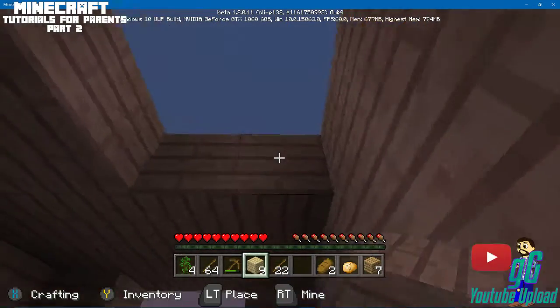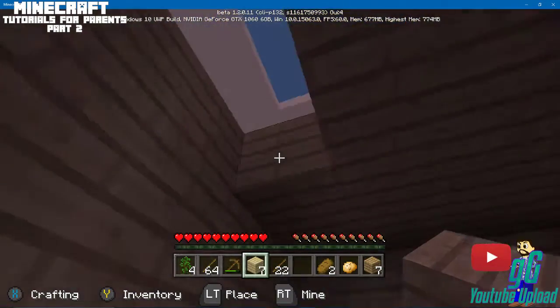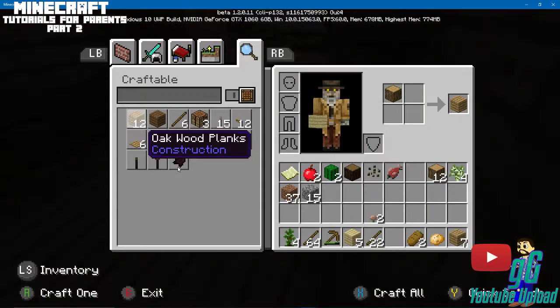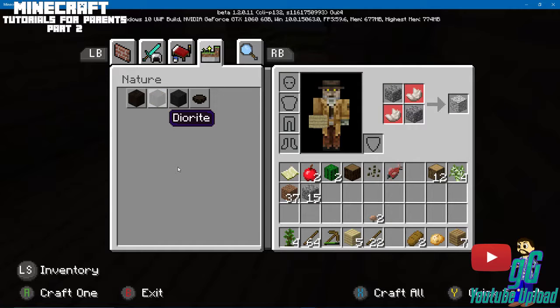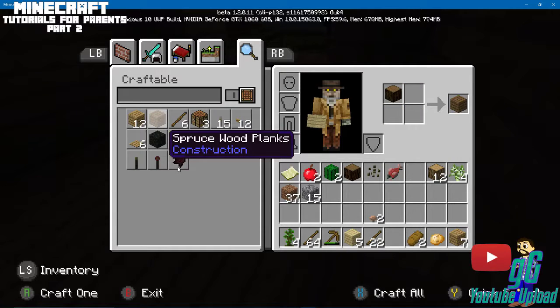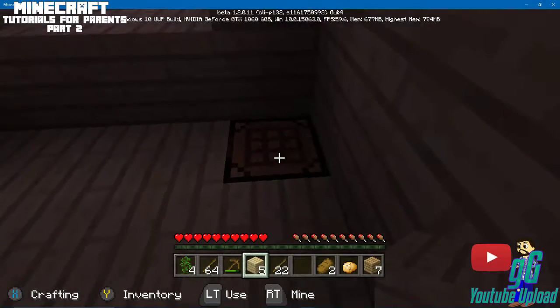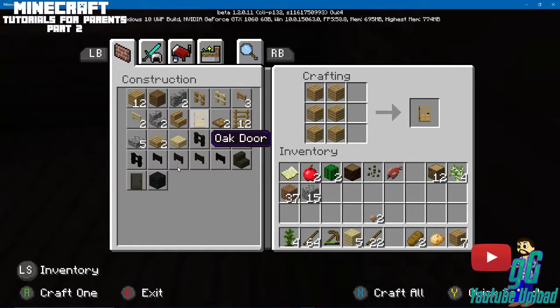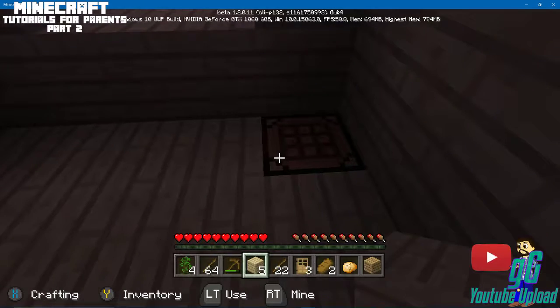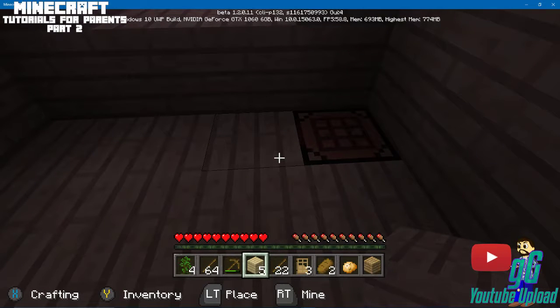Always put a roof on your house — you can leave a hole if you want, but I always close it in. We need a door and I have to go to the crafting table for that. The crafting table brings up the full crafting menu. They have changed this system so much, it's crazy.